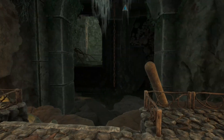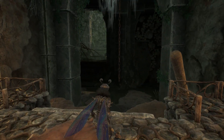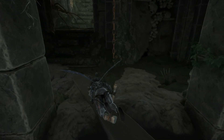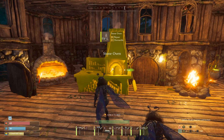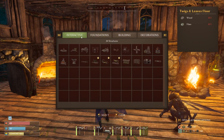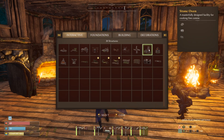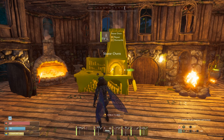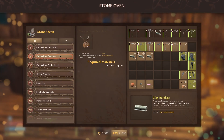Getting out of here is actually really easy. If you turn around, there's the entrance right there straight ahead. Just make sure that you glide across, because right below you is water. Once you have made your way back to base, make sure that you have a stone oven crafted. If you haven't placed one down, now is a good time to do so. Go ahead and access the stone oven and scroll all the way down to the very bottom.